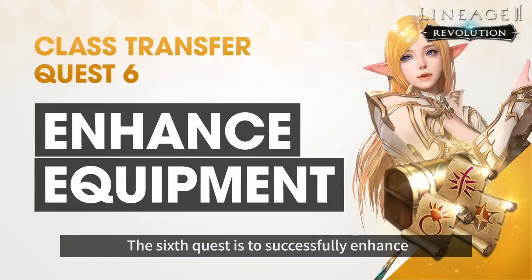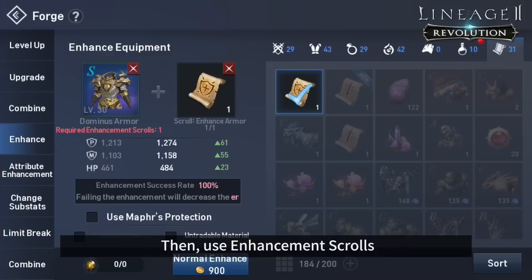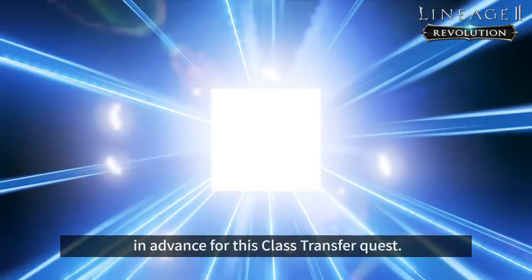The sixth quest is to successfully enhance a piece of equipment at least one time. Tap Menu, then Item, then Forge. Then use Enhancement Scrolls to enhance your items from there. Be sure to gather Enhancement Scrolls in advance for this class transfer quest.